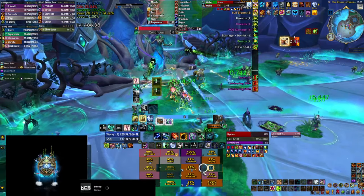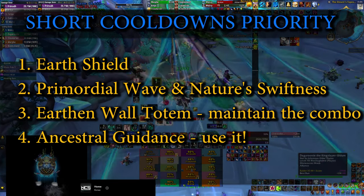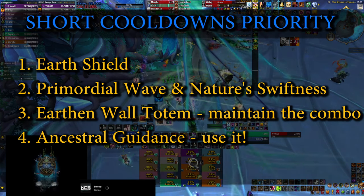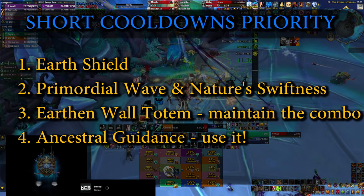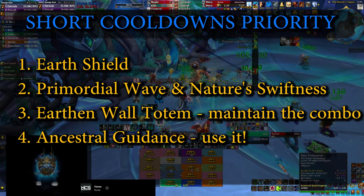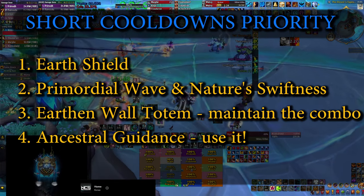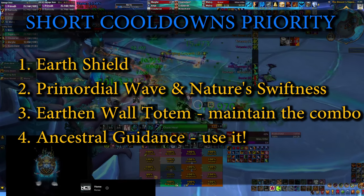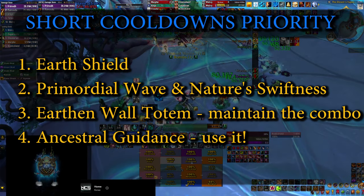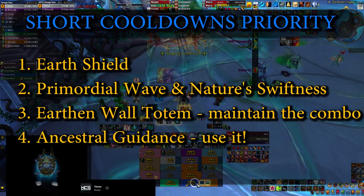In a short summary, your cooldown priority for this section is: always keep Earth Shield up, then use Primordial Wave and Nature's Swiftness basically on cooldown or as often as possible, maintain your Earthen Wall Totem combo throughout the fight, and don't forget to use your Ancestral Guidance. You want to overlap it with certain boss mechanics, but if you might have a different cooldown assigned for those, it's just better to use it rather than having it available throughout the whole fight — so just don't forget to press that button.